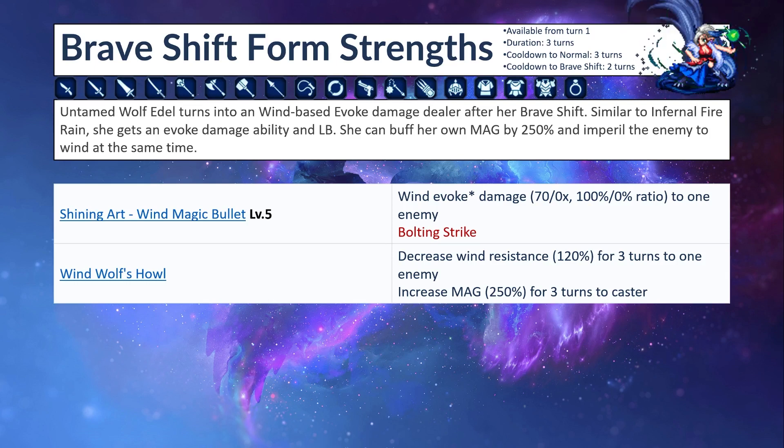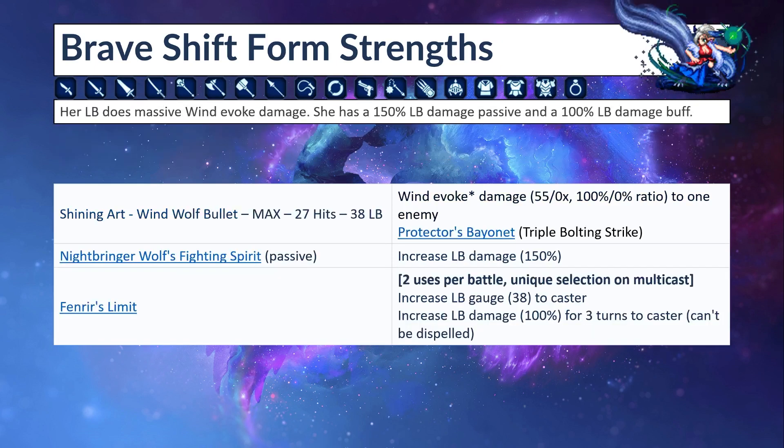She gets an Evoke Damage ability and LB as well. She can buff her own mag by 250 and imperil the enemy to wind at the same time. Her evoke ability is called Shining Art Wind Magic Bullet — Level 5 Wind Evoke Damage 70, with a 100% ratio of 100% mag and 0% spirit to 1 enemy, Bolting Strike chains. Her utility skill is Wind Wolf's Howl: increases Wind Resistance by 120% for 3 turns to 1 enemy, and also increases mag by 50% for 3 turns to self.